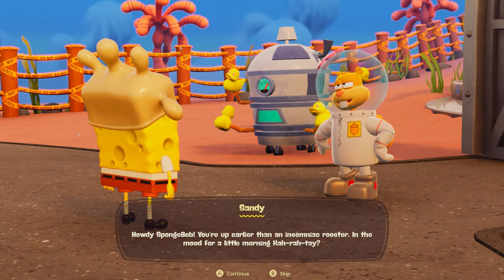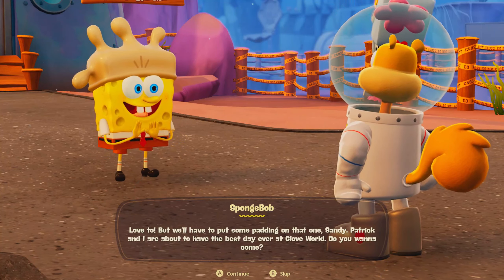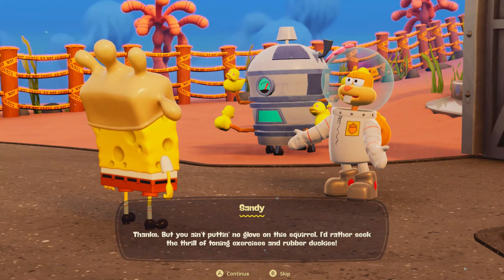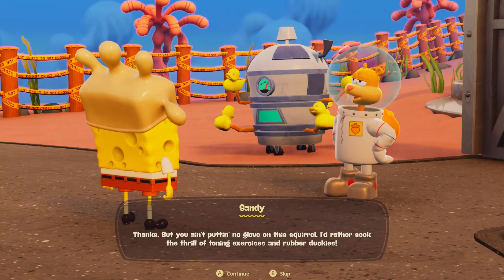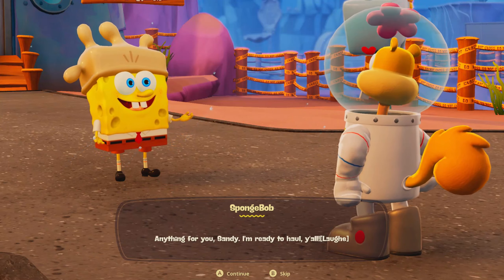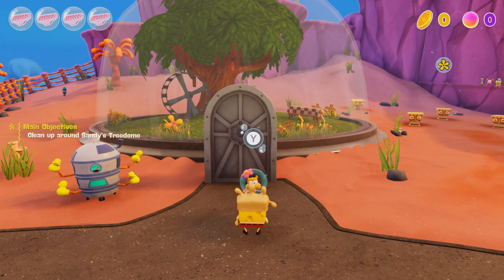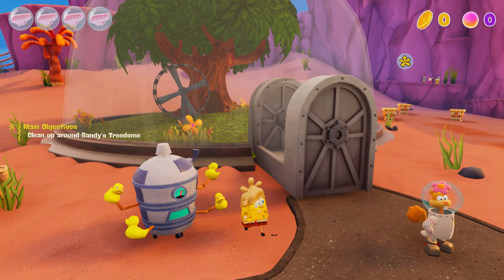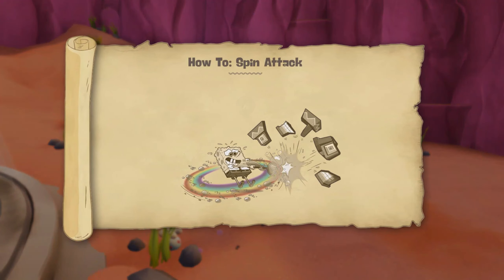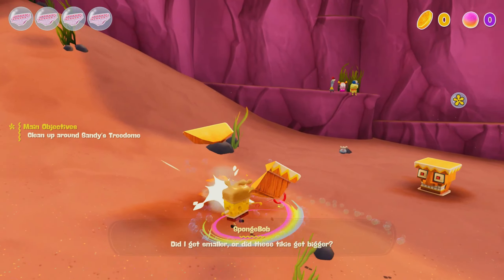Howdy, fun-Bob! 'Love to, but we'll have to put some padding on that one. Sandy, Patrick and I are about to have the best day ever at Glove World — do you want to come?' 'Thanks, but you ain't putting no glove on this glove. I'd rather take the thrill of toning exercises. But if you got a little time to spare, I could use your help hauling out some old junk from my yard.' 'Everything for you Sandy, I'm ready to haul!' Okay, clean up Sandy's tree dome. How to spin attack — press X.